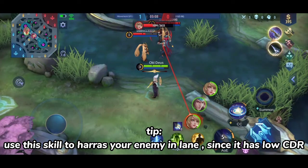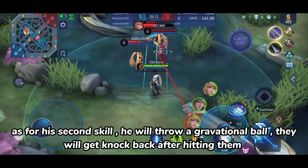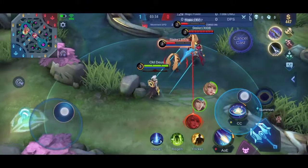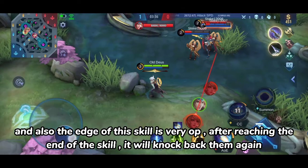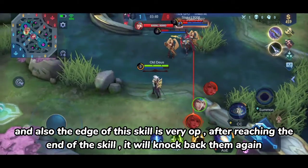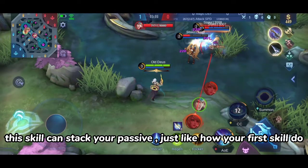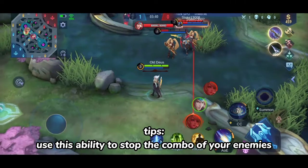As for his second skill, he will throw a gravitational ball that will knock back enemies after hitting them. Also, the edge of this skill is very OP — after reaching the end of the skill's range, it will knock them back again. This skill can stack your passive just like his first skill does. Tip: use this ability to stop the combo of your enemies.